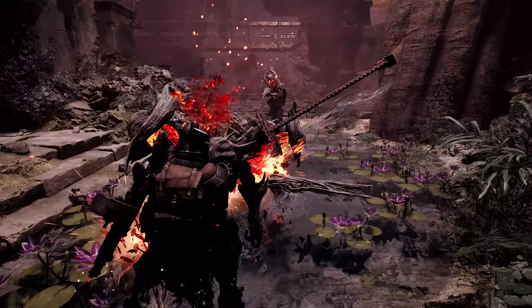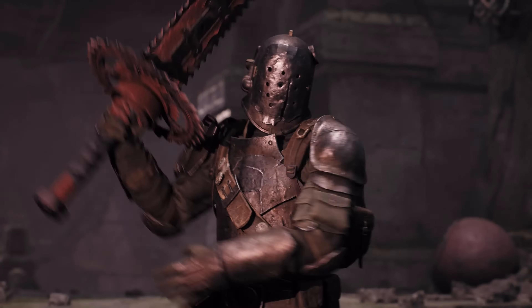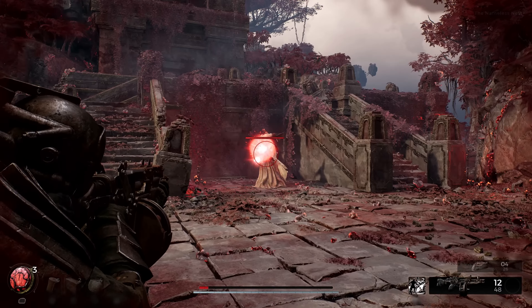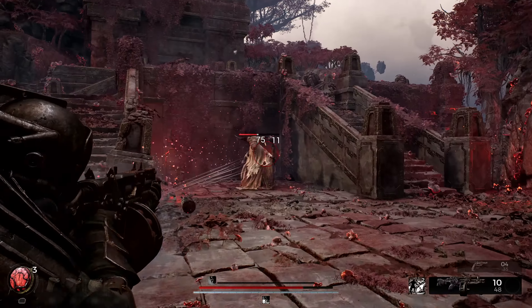But there's more. The key to their fearlessness is the prime perk: Die Hard. When the Challenger receives fatal damage, they pound the ground in anger and let the enemy know — not today.